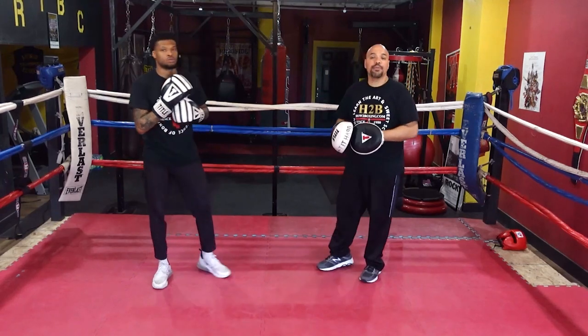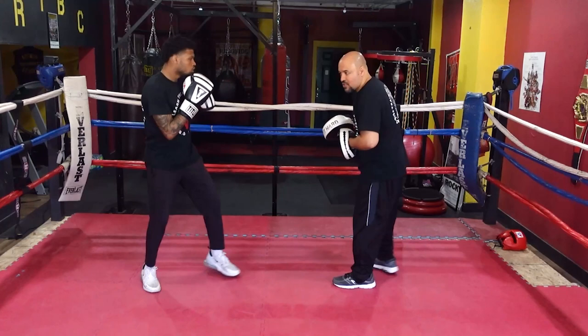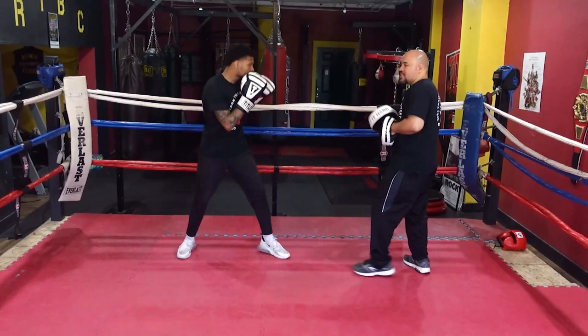Jab to the solar plex. You want to touch him right down the middle. So you're going to jab, of course, fight behind that left jab. We're just setting him over the jab this time and touch. And steal that shot. Dig it in there.